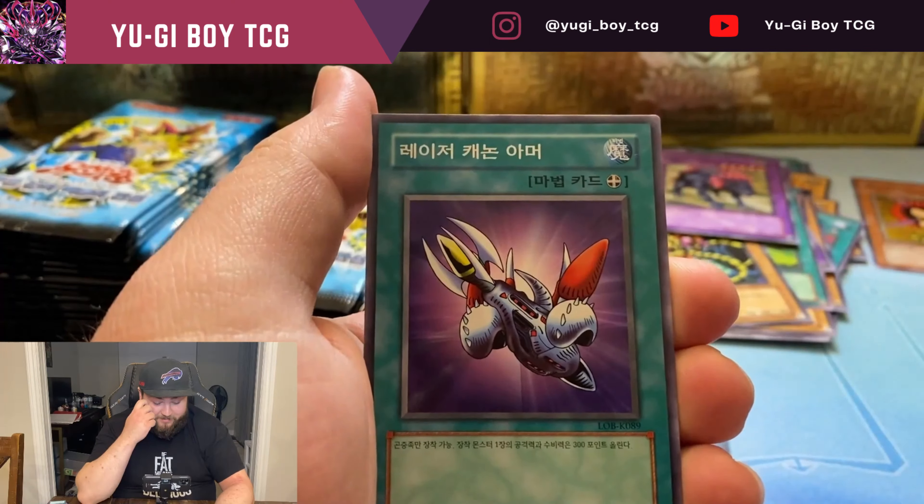There's a fusion monster — something Germ, don't remember the name. It's the warrior field spell. Nothing good yet, but there's only six to seven hollows in these 40 packs, so you have to go pretty far until you actually find something good. Hopefully we can find something soon.